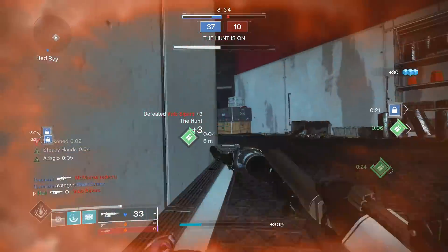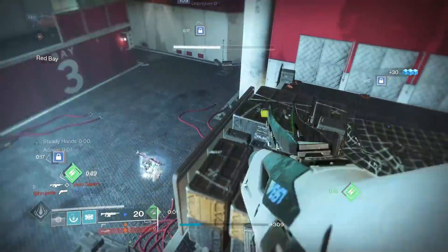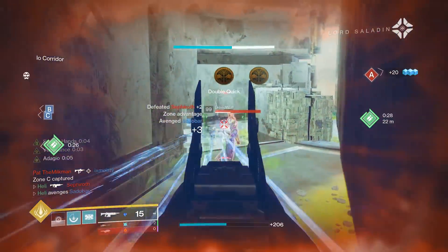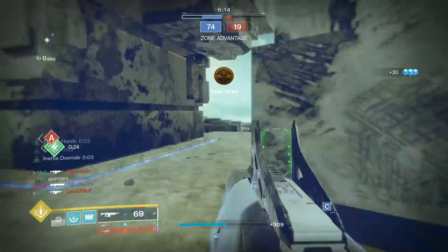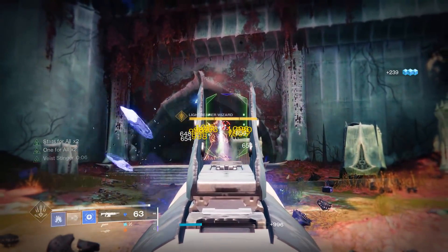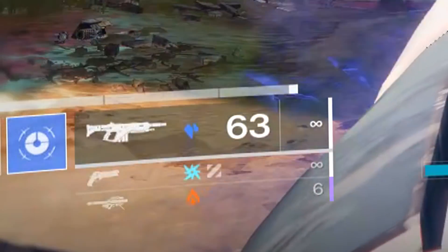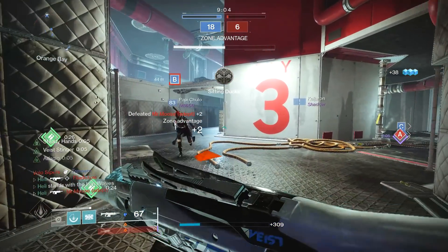Another cool thing I keep forgetting to bring up is this weapon's intrinsic perk, Vice Stinger - which when damaging an enemy, this weapon has a chance to reload the entire magazine and also increase ADS movement speed. So at a random interval you'll just get your whole magazine back. From what I've noticed, this happens every 3-4 magazine shots on average. You can already imagine how unbelievably helpful this is with pretty much anything you're shooting. This is clutch in both PvE and PvP. Such a good perk on top of an already solid weapon.